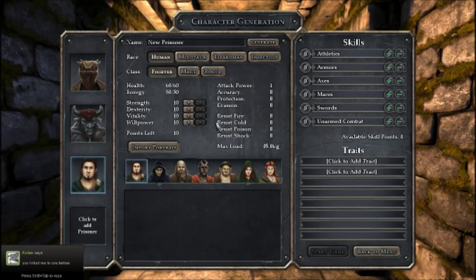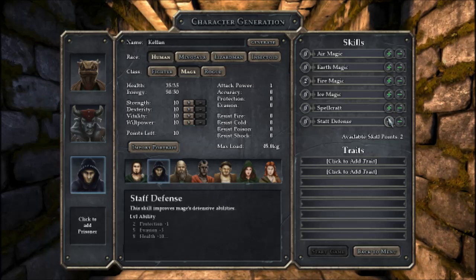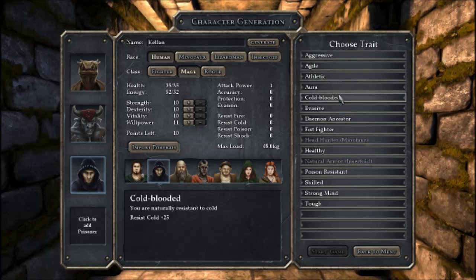Kellan's still chatting with me. We'll also be joined by Kellan since he is talking to us right now, and he'll be our mage. So you can put on his Wizard Robin hat. Give him some fire magic and how about some spellcraft. Traits — let's give him Aura for a bit more energy. Willpower — not bad, not bad. I think I want to give him willpower and strong mind.